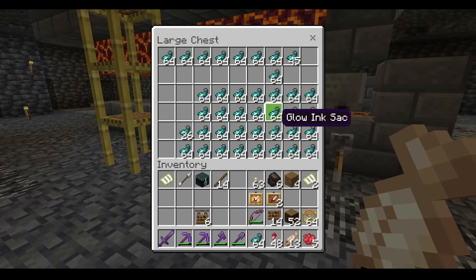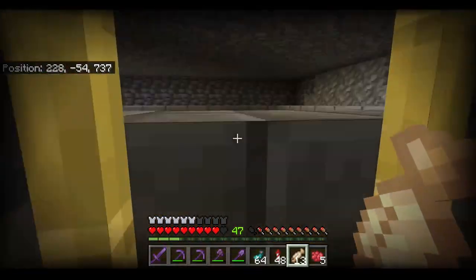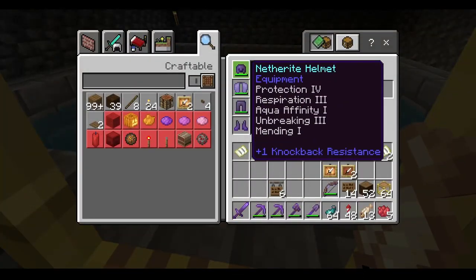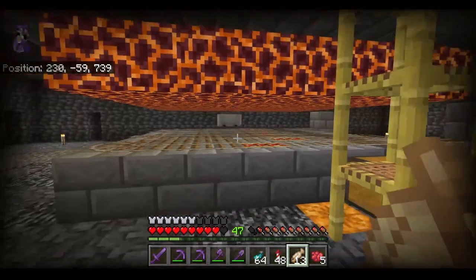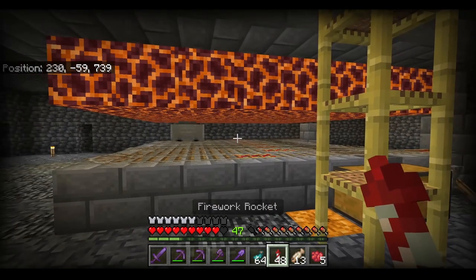In order to get large quantities of glowing ink sacks, it definitely helps to make a glow squid farm. If you go swimming in underwater caves, you're going to need a Respiration 3 helmet and spend about 30 minutes to an hour just to get 100 glow squid ink. So it's much easier to make an AFK farm, as you can just leave it on overnight or for a few hours.